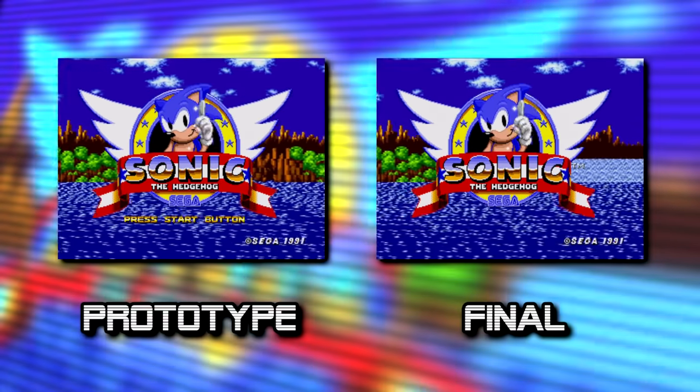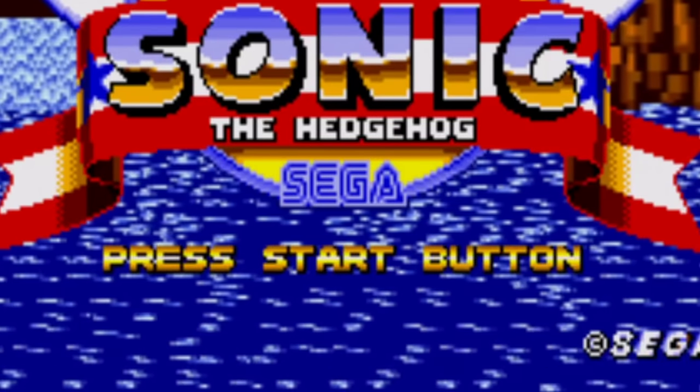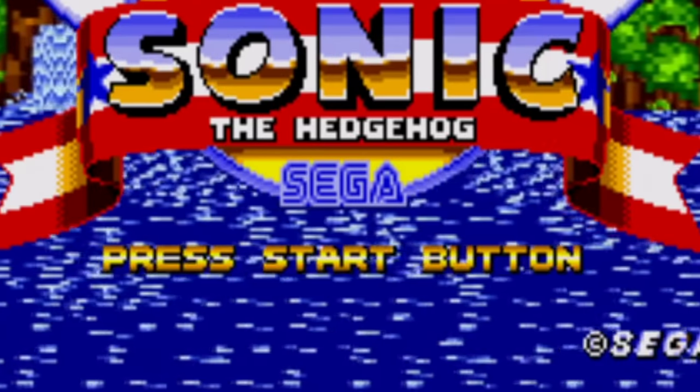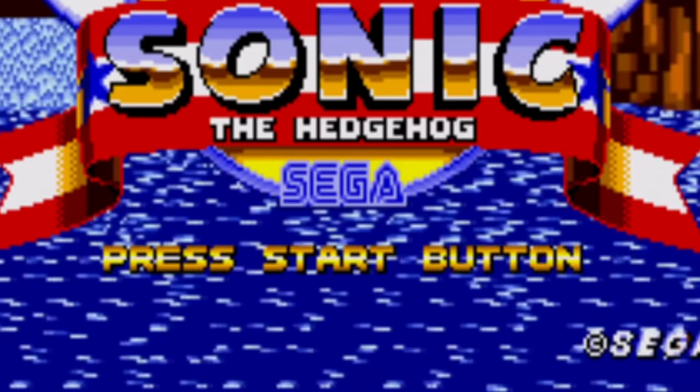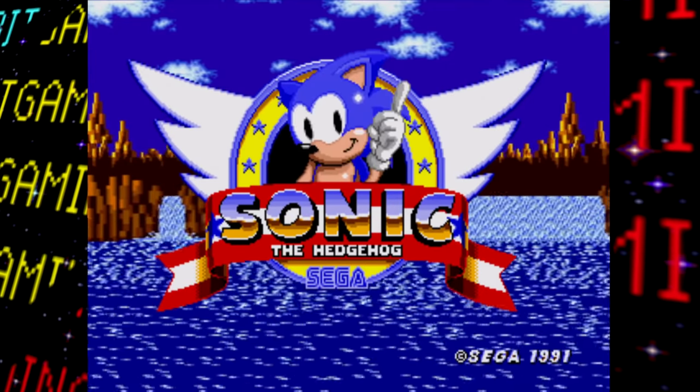This prototype contains a message to press the Start button, which doesn't appear in the final. Apparently this text was supposed to appear in the final release, but due to an error where the 'Sonic Team Presents' and 'Press Start Button' text share the same memory space, the latter just doesn't get displayed as intended.